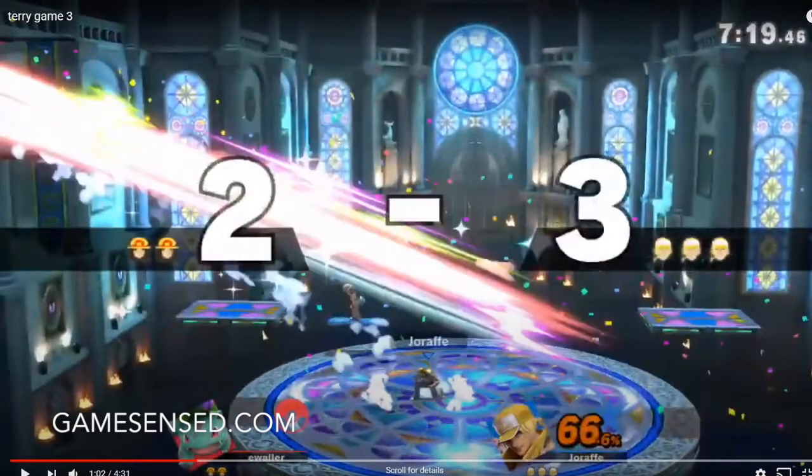So generally what you want to do is, if you're not super confident that dash grab will work or that you have enough time, dash attack is really good. Because it sends them up and puts them in a disadvantageous spot, and any move that puts someone above Ivysaur is really good. That's the difference between a frame 4 move and a frame 13 move, which is what Ivysaur's dash grab is. Dash attack is frame 4, so that is a huge discrepancy in how fast the move is. They basically both work in the same range.